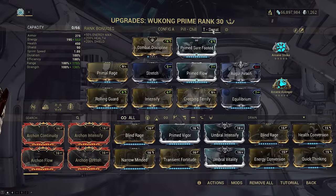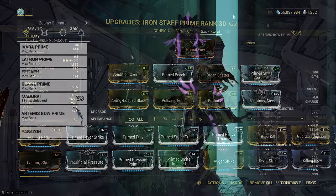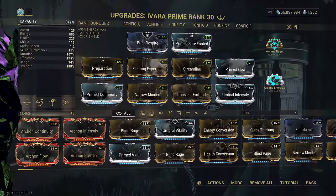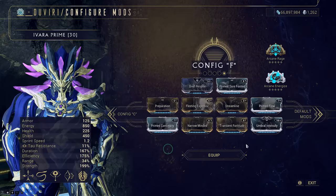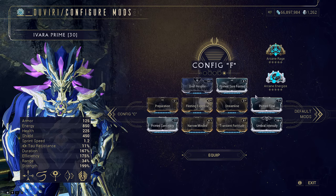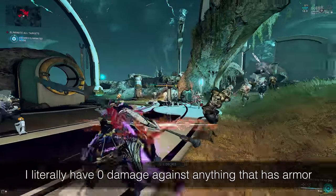You use Config C for Wukong, you get exalted weapon Config C. But what if that doesn't exist? What if I use Config F on Ivara — what happens to my Artemis Bow? Bad news: you get an unmodded Artemis Bow if you don't have a Config F for it. So to make your lives easier, figure out in advance which configs you want to use in Steel Path Circuit on your Warframes that have exalted weapons, and set your exalted weapon config to match that.